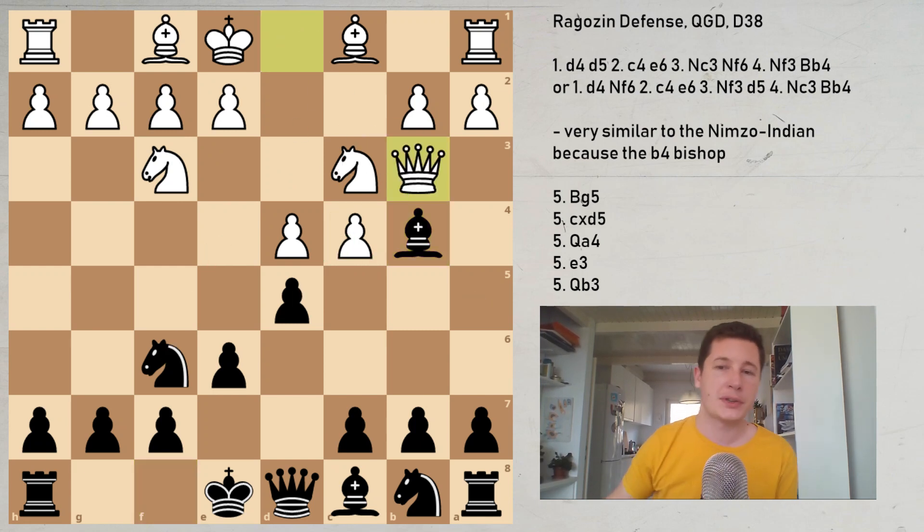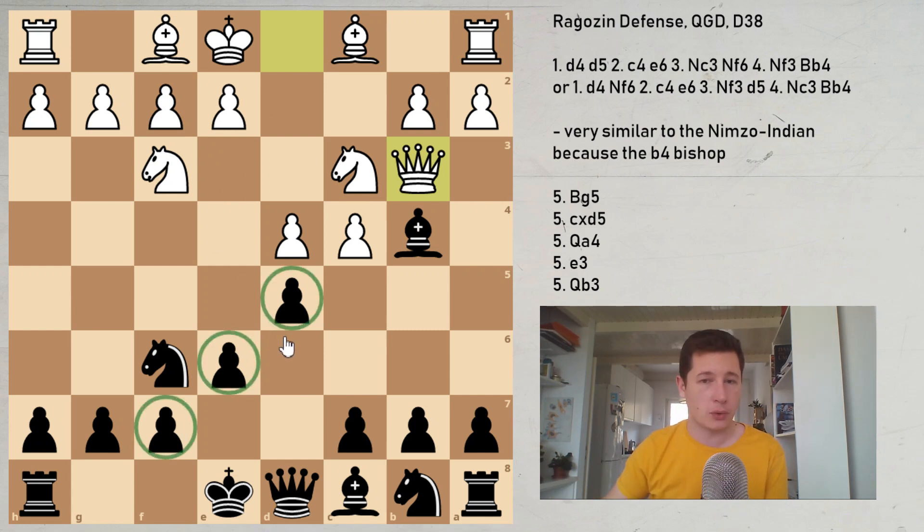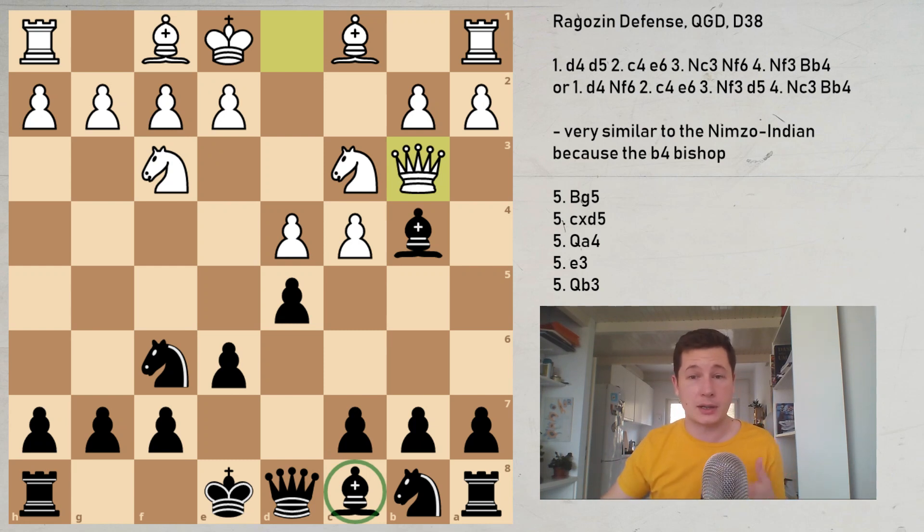Qb3 is a sideline for a reason — it's a worse move than Bg5, cxd5, or Qa4 because it places the queen on an awkward square. If we compare Qb3 to Qa4, Bd7 is not as active a move for black when the queen is on b3. In this position, the main problem black has — same as in every Queen's Gambit Declined pawn structure — is the c8 bishop is a problem piece. In the Ragozin, black is going to have to do something about that bishop, most often by playing c5, or in some cases e5. If you don't play one of those two moves, your bishop is a dead piece.